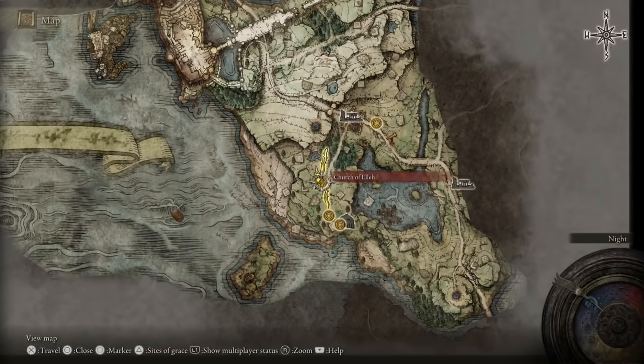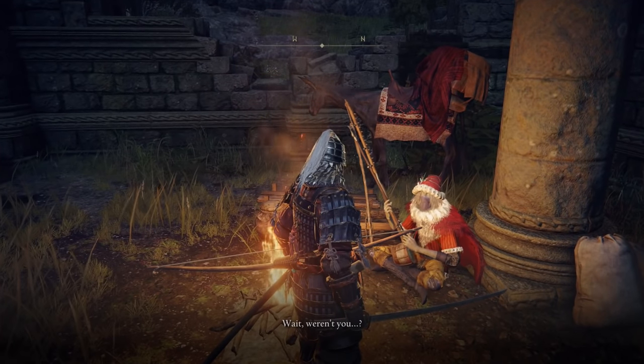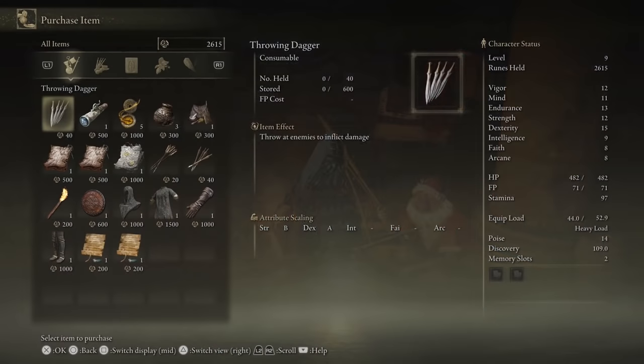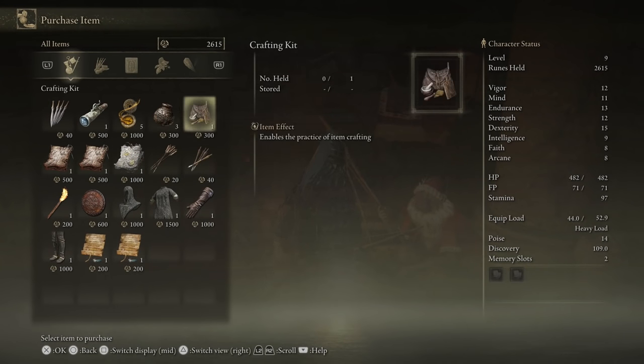For our third item, all we need to do is head over to the Church of Ele in order to obtain a crafting kit, which you can get by talking to the NPC in the corner — the crafting kit costs 300 runes, which really isn't much, but if you need some runes, just go kill some enemies and come back.